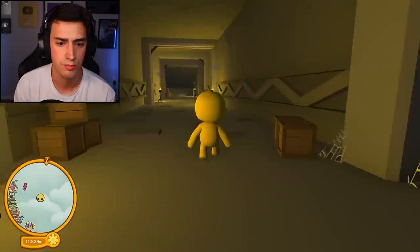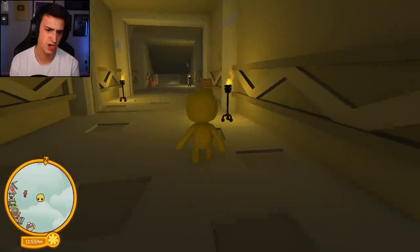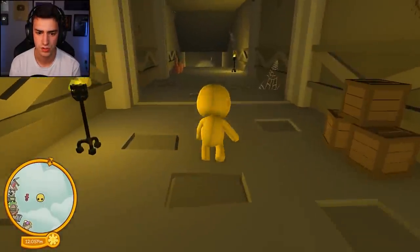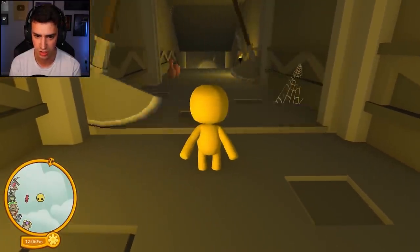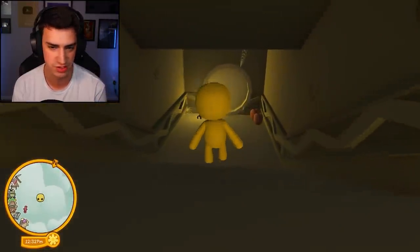Okay, here we are. I'm about to Indiana Jones this stuff, dude. This is great, this is what I like to see. Pass the first one — I wish there was like a dodge roll, you know. All right, speed run, I'm not even gonna stop. That was risky.